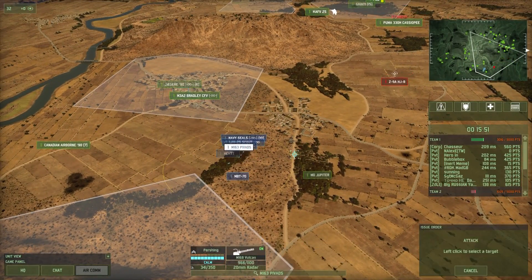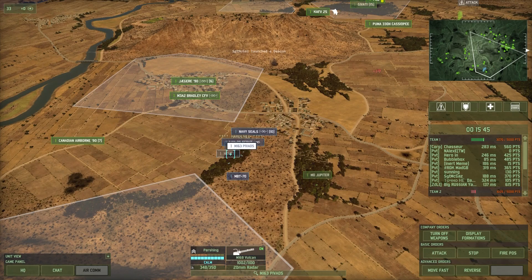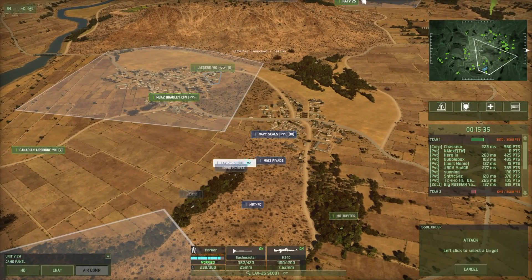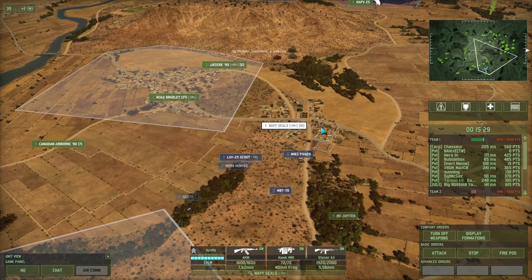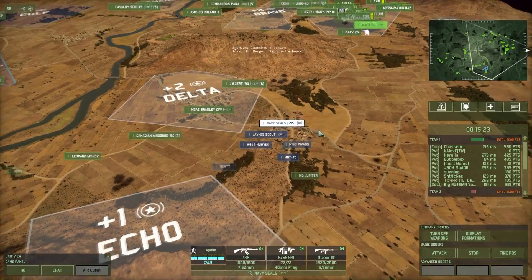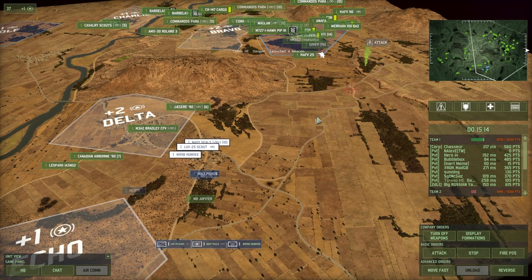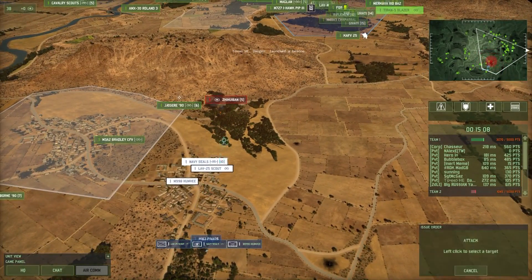We've got a chopper coming over but we have our PIVADS so let's move that. Nice, nice. Our HEMP is out of fuel. Let's move our medium battle tank up. Navy Seals into the building, PIVADS over here. Let's move our scout through the building with our Humvees — move them right to the front. I don't think there's going to be any infantry. What's left is probably just a command heading back to their base. Let's start moving everything forward. There it is — it's just moving back now. We just need to take that out and it will be GG.